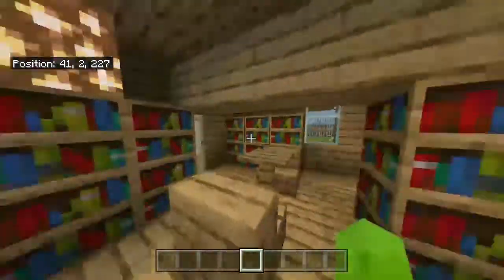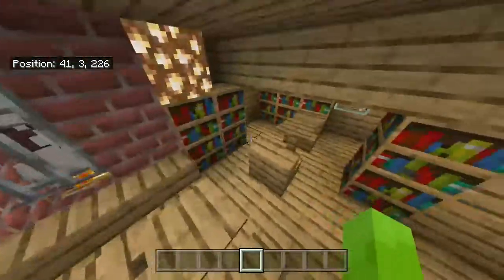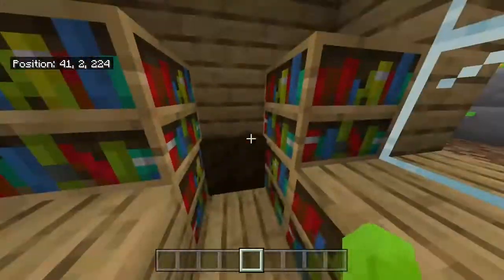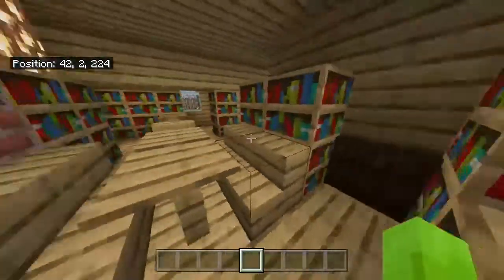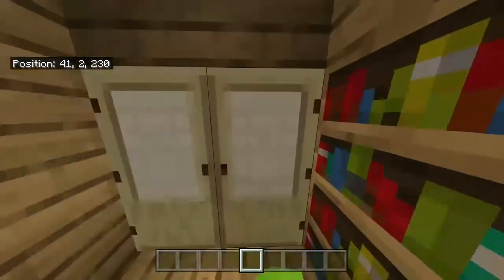And then this is a nice big room that I just decorated however I wanted. Right now I think it's their workout room, but there's not much workout stuff I can do in Minecraft. And here's the other side of the door that goes under the stairs. Over here it's the washer and dryer room.